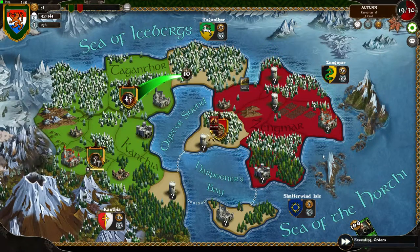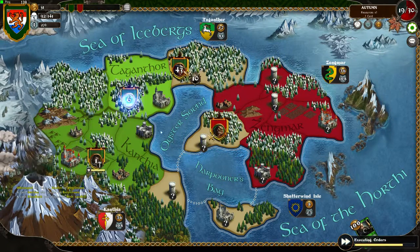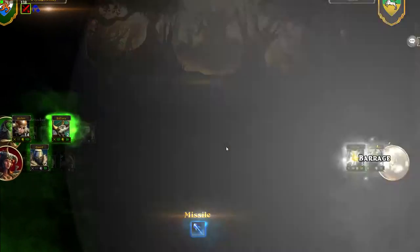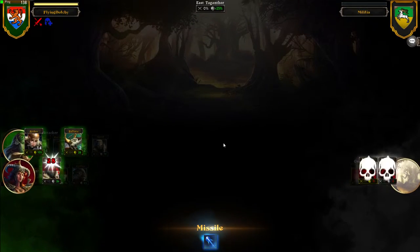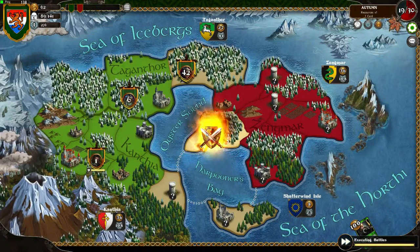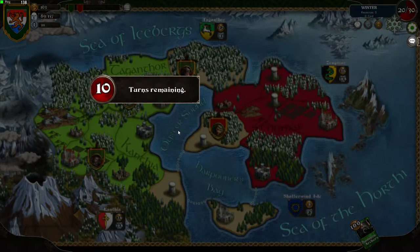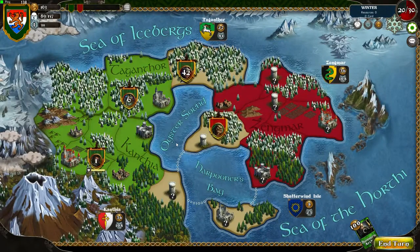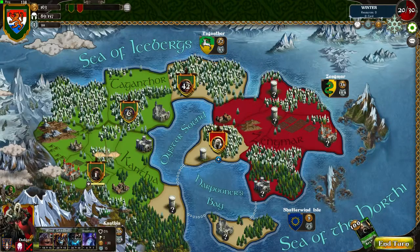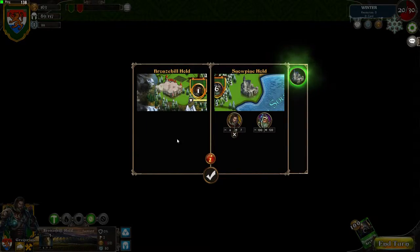Ten turns left. There he is — we don't have a portal here. So I think that's a bug. If any of the devs is looking, I think I found a bug here. Of course, this is all pre-alpha, pre-beta. Ten turns remaining. I want to know how many armies are here but I cannot see it. You are going to get teleported also to Snow Pine Hold.